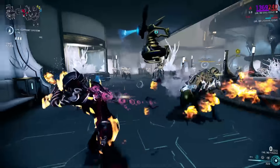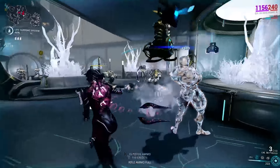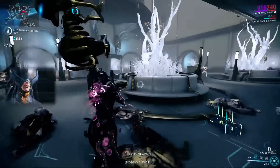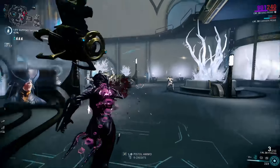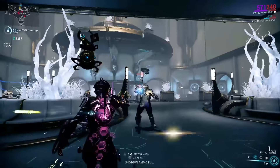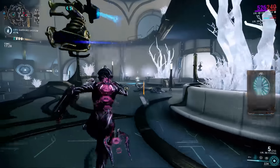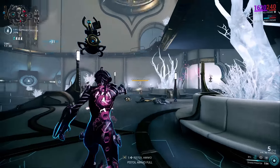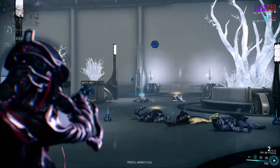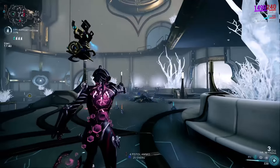It's very handy when fighting large groups of enemies because of the pellet count. This weapon has the highest pellet count in the whole game. Every time you shoot, so many pellets fly out and nobody can escape. Large groups of enemies have no chance against the Piranha. Let's aim for this head — blast them, another one, another one — all right, everybody's dead.